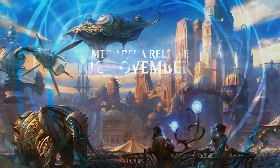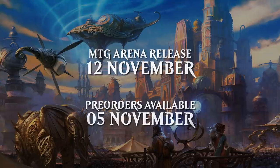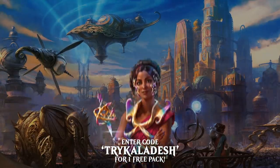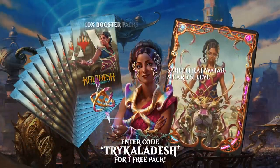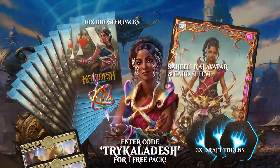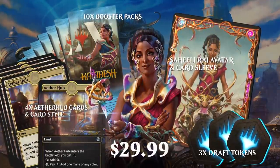Kaladesh Remastered arrives in Arena on November 12th, with pre-orders available from November 5th. Included in the pre-order is a Saheeli Rai avatar and card sleeve, 10 booster packs, 3 draft tokens, 4 Aether Hub cards, and card style — all for $29.99.